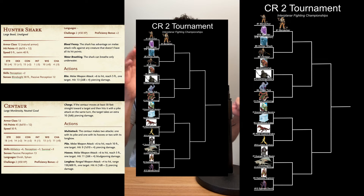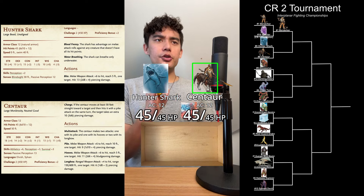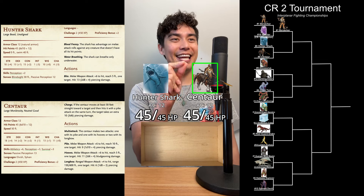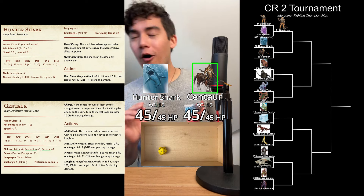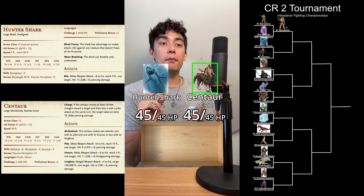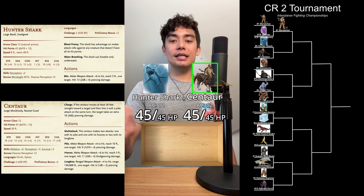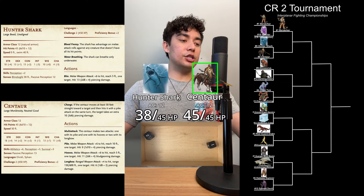The IFC brought in a kiddie pool for this next round 1 matchup — Hunter Shark versus Centaur. Who's going to win? There's only one way to find out. We got to roll. The Centaur is up first. It's going to use their charge feature: if the Centaur moves at least 30 feet straight toward a target and hits with a pike attack on the same turn, the target takes an extra 3d6 piercing damage. A 3 plus 6 is going to miss. But the Centaur does have a multi-attack: one with its pike and one with its hooves. An 11 plus 6 is going to hit — 7 points of bludgeoning damage.